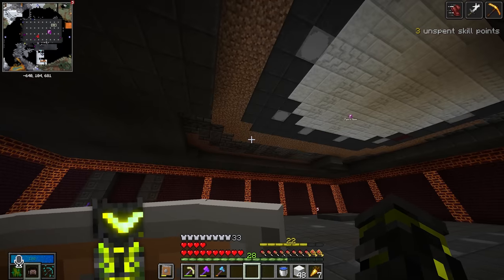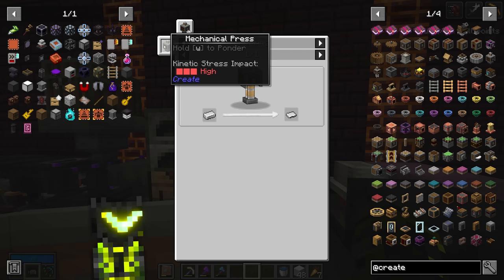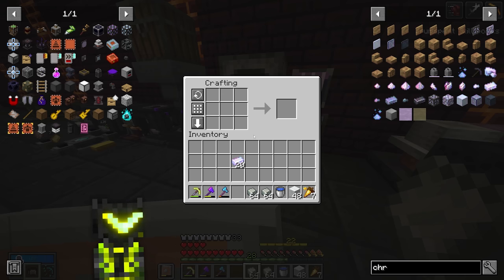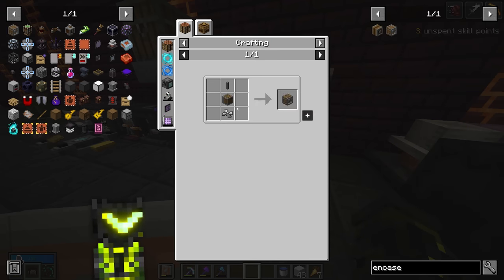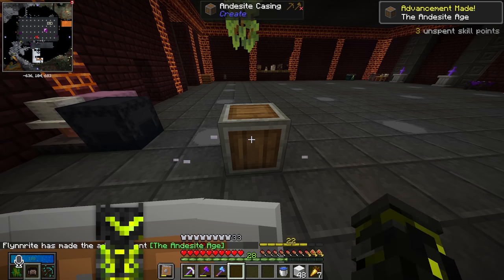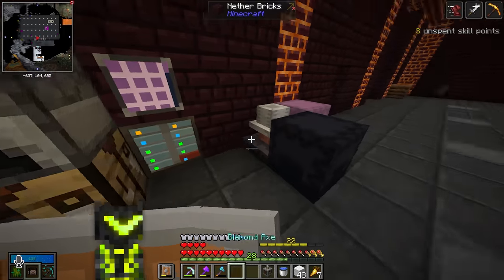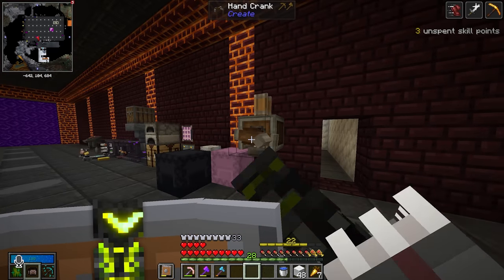That vault run's done — you got to see the new winter theme. Let's get started on automating that farm up there. For Create stuff we're going to need: the wrench, some super glue, the mechanical press, and a hand crank for now just to quickly make some stuff. We are almost out of chromatic iron, although I think I have a ton up in this melter — I just don't have any furnace fuel. Let me change my order of operations. Let's make an encased fan so we can smelt all this stuff. We need sheets, so we'll need the mechanical press first. Andesite casings are a chromatic iron block and an andesite alloy.